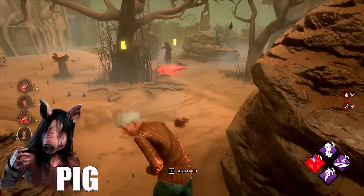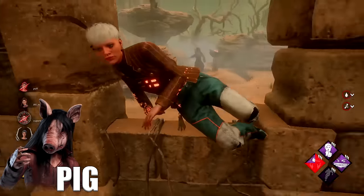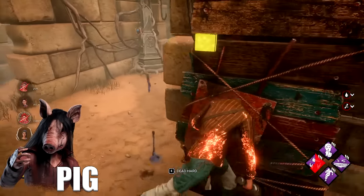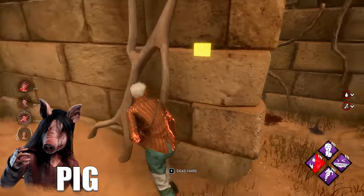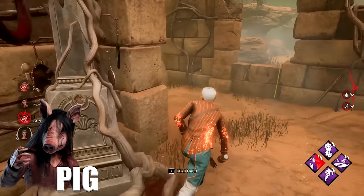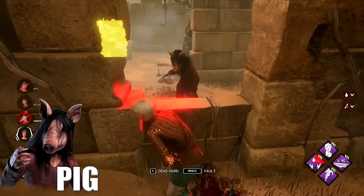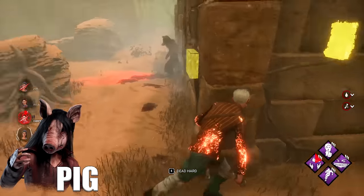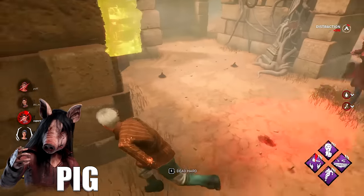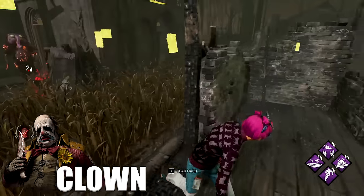Against the Pig, if you see her crouching mid-chase she's going for the ambush. The best way to counter it is by running away from the loop as soon as you hear the roar. If you can't run away from the roar, a lot of Pig mains like mind-gaming the power by faking going one direction and then quickly switching mid-ambush, so try not to fall for it. Be careful when doing gens right after a teammate is downed — sometimes 99-ing gens is the best way to avoid getting teammates' heads blown up.